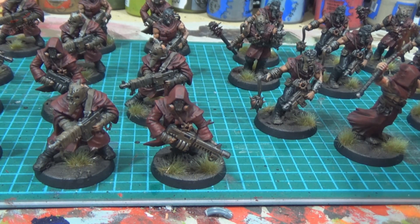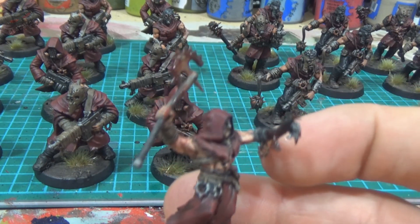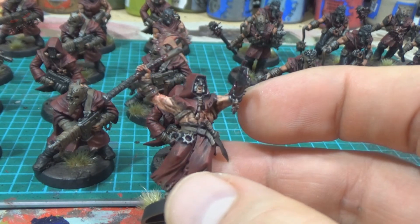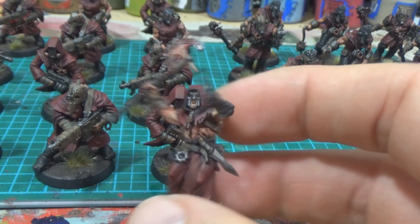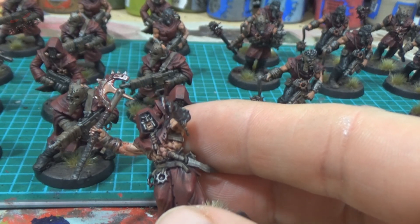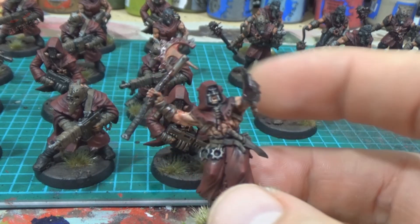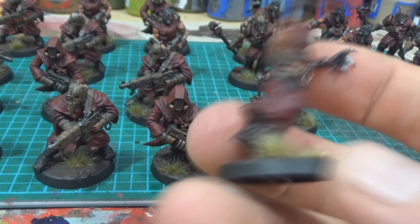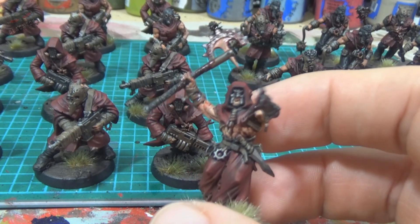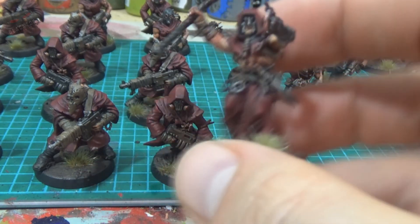The combat ones are led by this champion — he didn't come in the box, I had him lying around. This guy has got a bit of blood on the weapon, possibly from enemies already, or from keeping other cultists from breaking and running. Once again, the red fatigues keep them uniform — slight differences between models, but the red fatigues and red robes are really what ties them to the army.